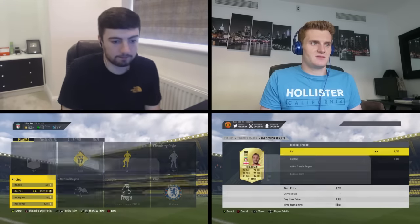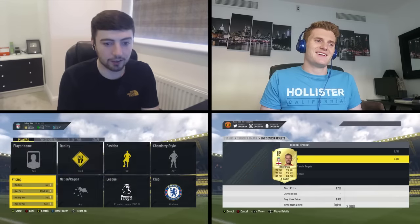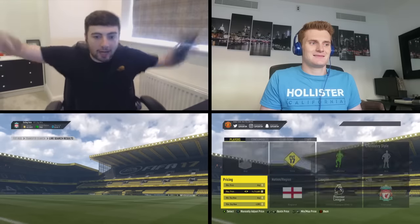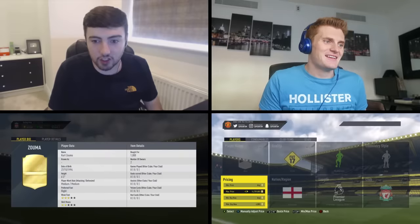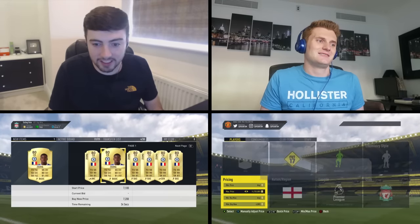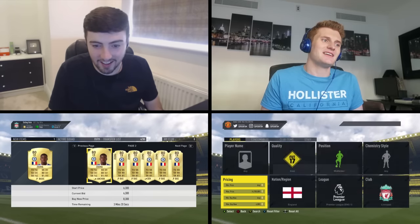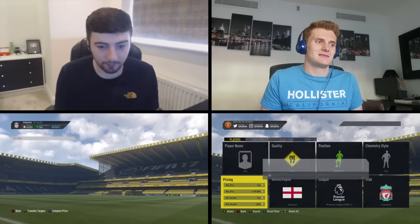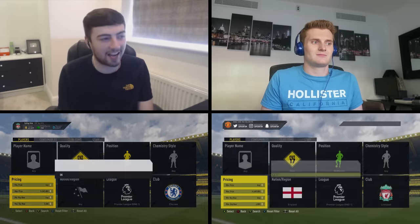Oh — got a chance — I pressed the wrong button. There was a Jordan Henderson at 3.8k as well. Wait — 1000 coins for a Kurt Zouma?! I got him! Oh my god — 1000 coins for a Kurt Zouma who sells for like 7k! I've turned 1k into 7000 coins. Sniping is so OP — 1000 coins for Zouma, live on head-to-head sniping challenge — that's one of my best snipes all year.